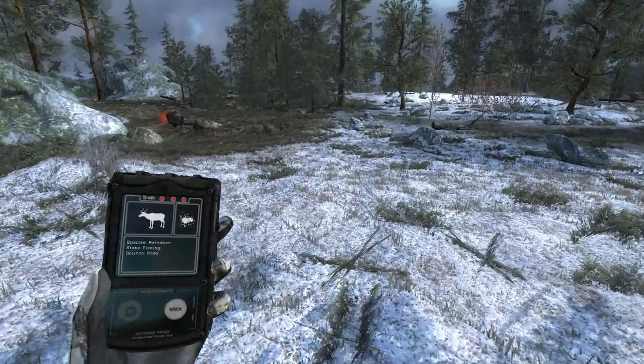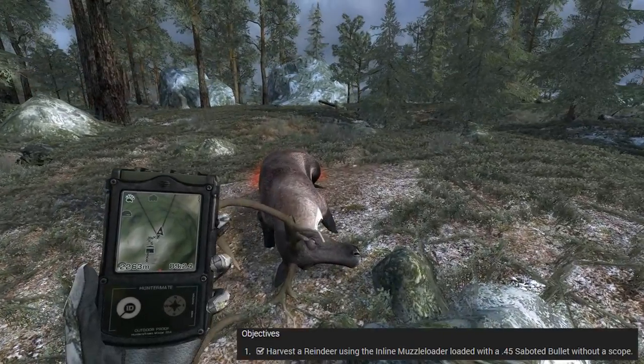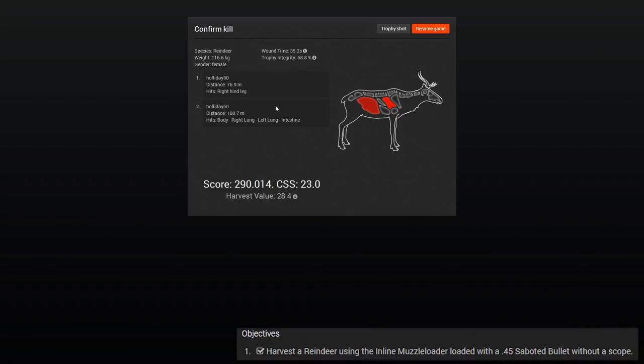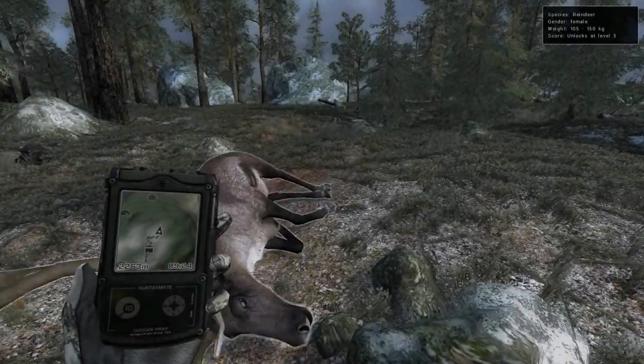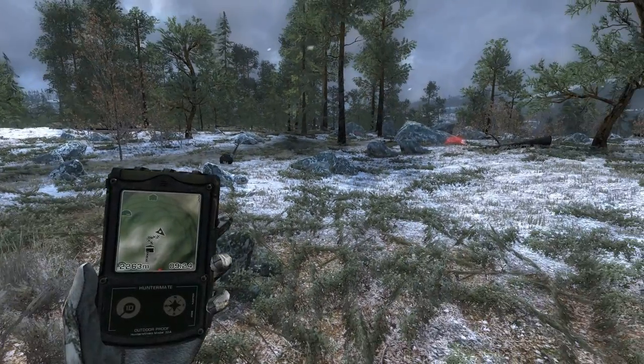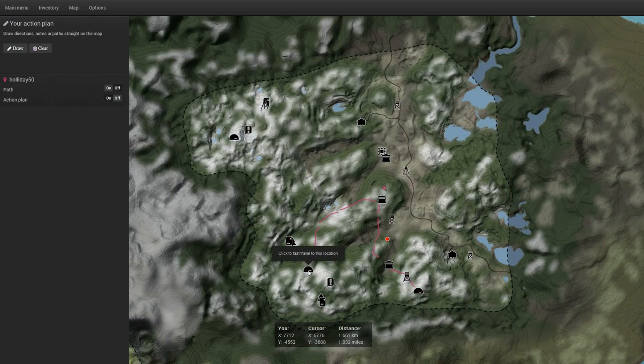The next mission is to take a reindeer with the inline muzzleloader, with a sabot bullet, without a scope. It looks like I hit the same reindeer twice instead of two different ones — so we're done here. I'm going to fast travel to this tent, grab the inline muzzleloader without a scope and the sabot bullet, and see if we can take a reindeer with that.